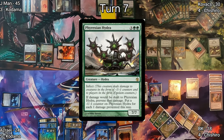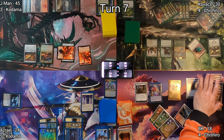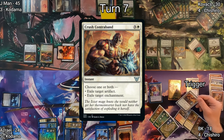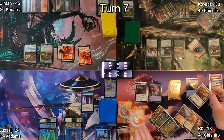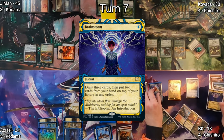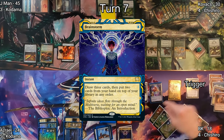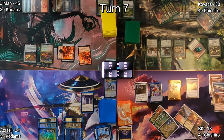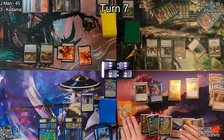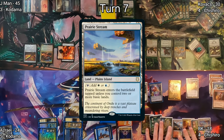On Kovacs's end step I pay extra mana to cast Crush Contraband targeting the Impostor Mech Hinata, freeing up the cost reduction I really want. I then cast Brainstorm triggering Archmage Emeritus for another card draw, getting additional cards and putting two back on top of my library.